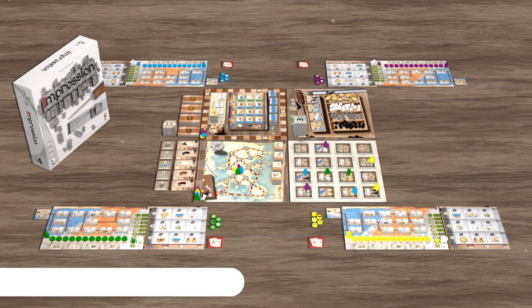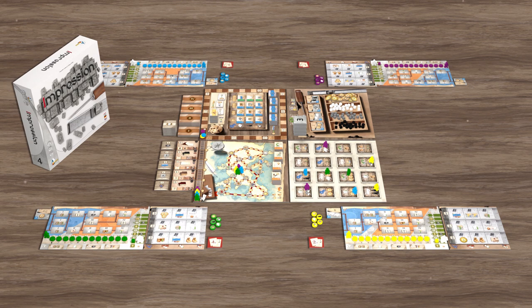Hi, I'm Attila Sögyi and in this video I will play through a solo impression game by using the Gutenberg expansion. I already prepared a game so all tradesmen are on the city board and both of us received our starting resources, so let's jump right into the game.